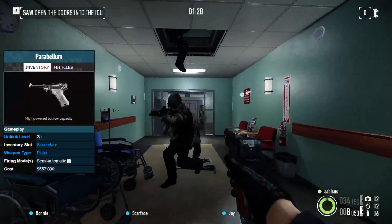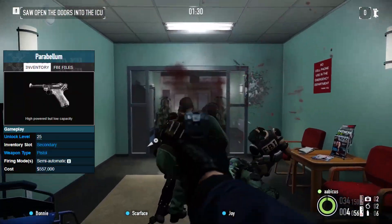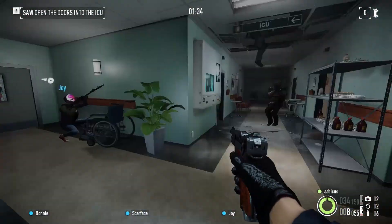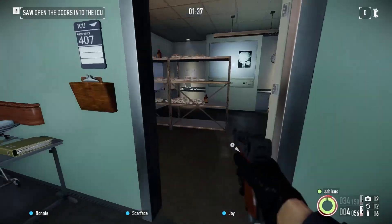Neither can Number 4. The Parabellum is nevertheless another very powerful pistol option, dealing far more damage than its real-world counterpart could possibly justify. I only prefer the Baby Deagle because of the Parabellum's lack of gadgets and decent iron sights.